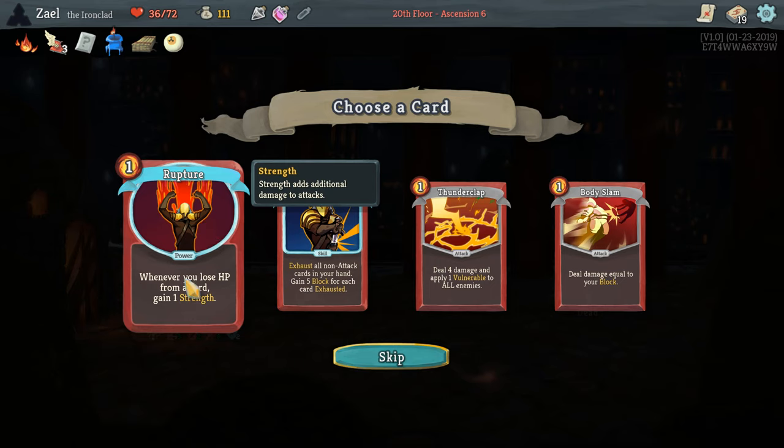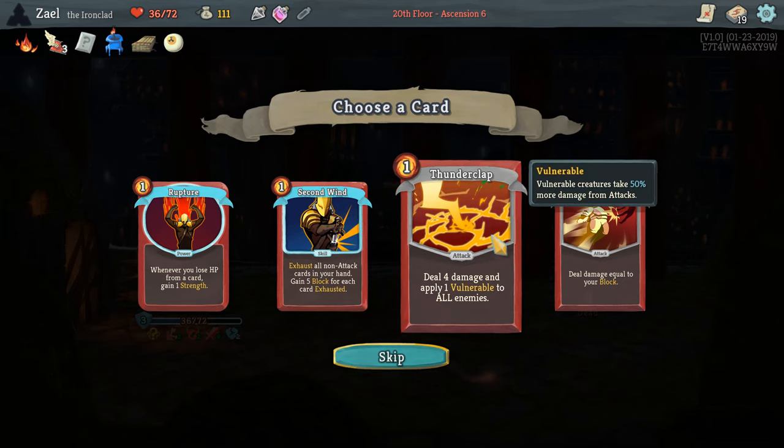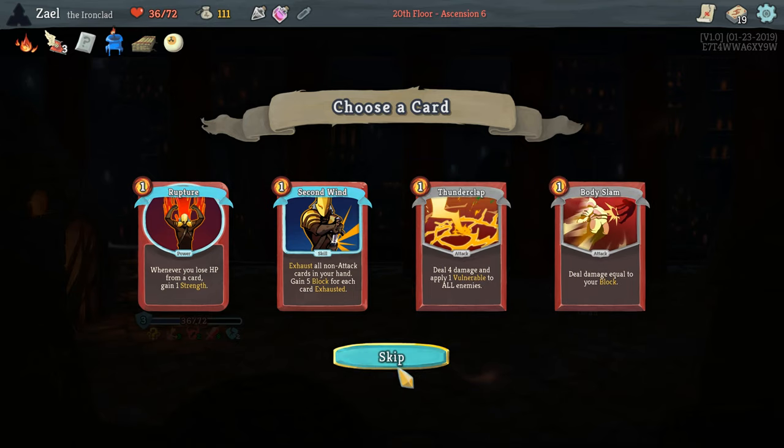Rupture — whenever you lose HP from a card, gain one Strength — is another form of strength scaling. But we already have strength scaling so I don't need it. Second Wind — exhaust all non-attack cards and gain five block for each card exhausted — could be nice with our Feel No Pains, but it's too dependent on having enough exhaust synergy. We don't have cards that deal damage or draw on exhaust, so I don't think it's enough. Tunnel Vision becomes even less of a priority now that we have AoE, and Body Slam — we just don't have enough block for it. We're going to skip all these cards.